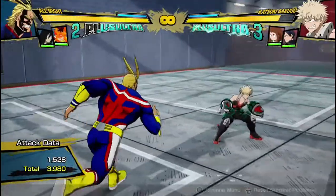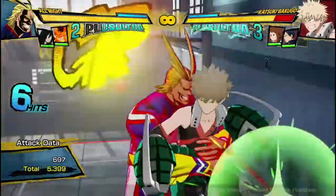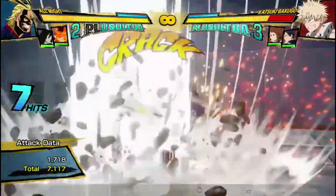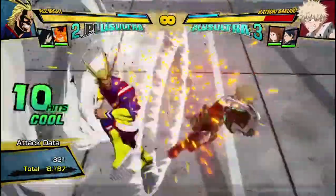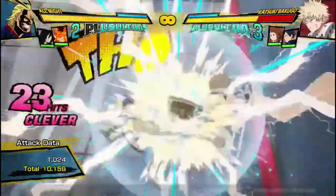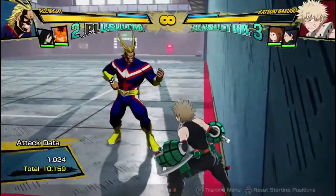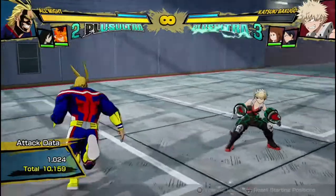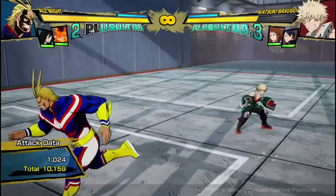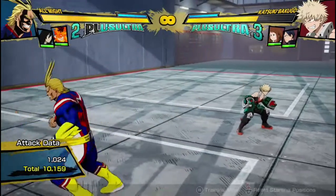What a regular bread and butter combo looks like with All Might is 3 hits into arm move — which I'll remind you is safe — dash cancel into the air grab, red move on the ground, 3 hits into both. 10,159 damage. Pretty amazing, I'd say. For one dash cancel, a lot of characters only get 9,000 damage, but All Might gets 10,100, which is pretty good.